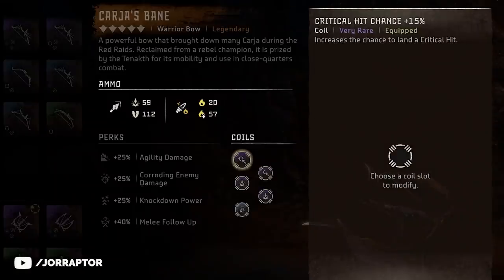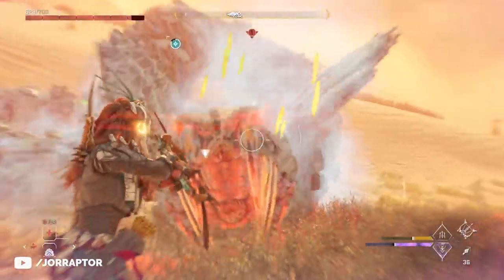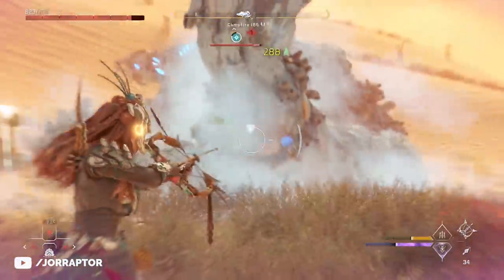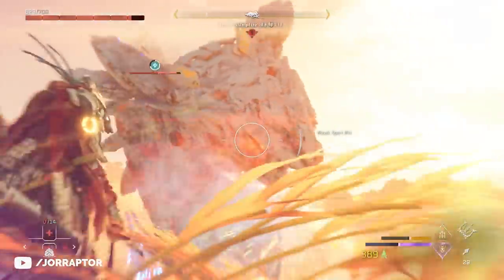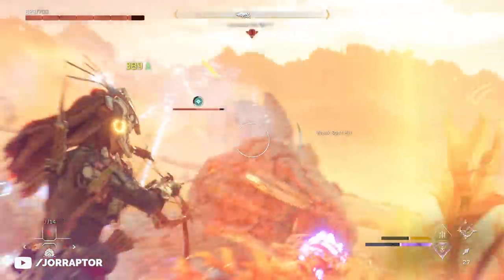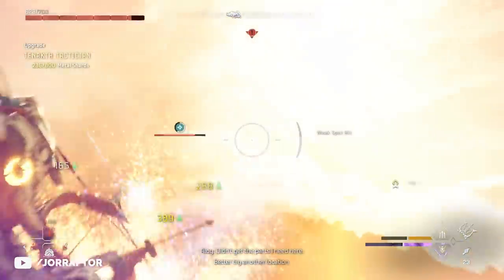With the critical chance mod, special crits appear more often and deal double damage. So if you also use the critical boost valor surge, you deal an insane amount of damage with just the regular arrows from this bow, especially when a machine is frozen. We'll touch on more ways to enhance it and the armor set I'm using, but with this tactic you can very easily farm metal shards.